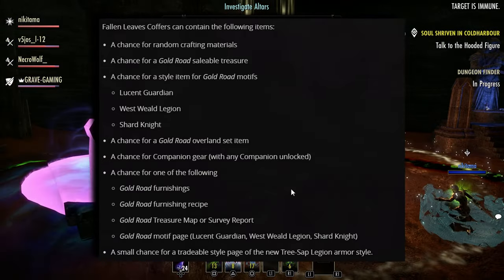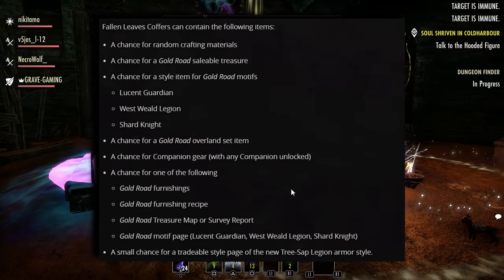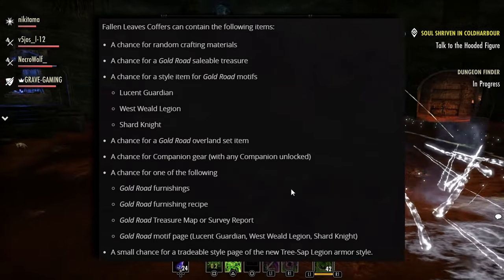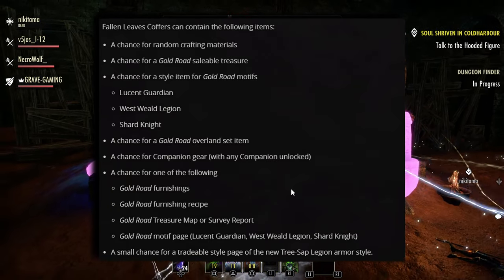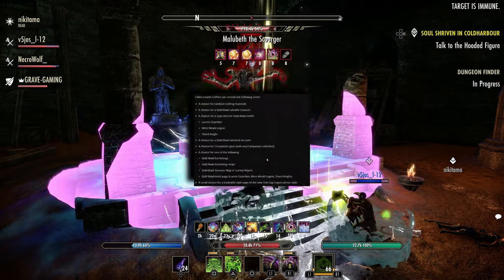There is also a small chance for the tradable new Tree Sap Legion armor style. Note that the once-daily Sublime Fallen Leaf coffer has a higher chance of containing the above rewards than the regular one, but there is no limit to the number of regular coffers you can acquire each day.